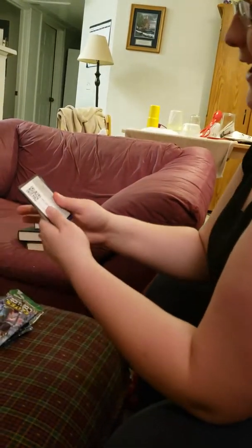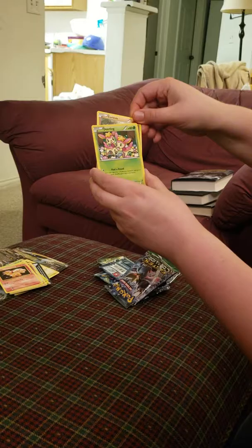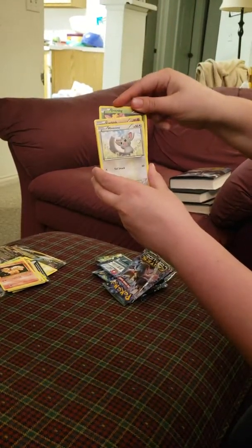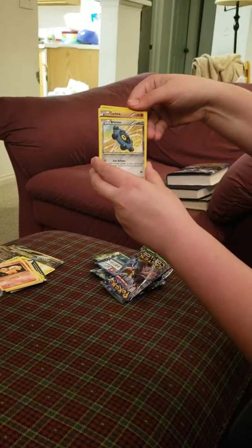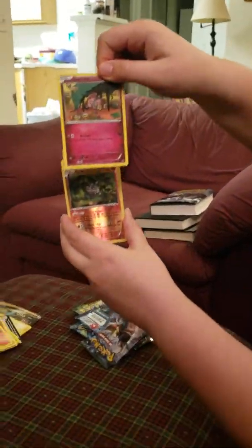Next pack is another Fates Collide. Who is that Pokemon on the cover? It looks like one of the evolutions of Abra — Kadabra? Or Alakazam? I think it's Alakazam. Is this the last one? For this pack, yes. And then I'm going to switch the camera and open it.